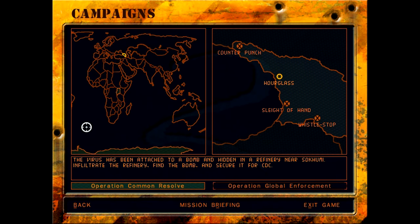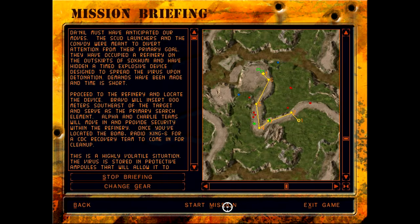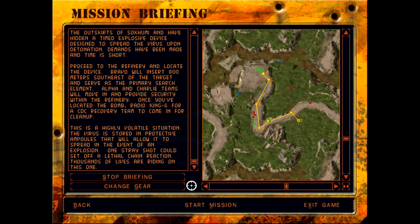The virus has been hidden in a bomb at a refinery near Sakumi. Infiltrate the refinery, find the bomb, and secure it. Daniel must have anticipated our moves — the SCUD launchers and the convoy were meant to divert attention from their primary goal. They have occupied a refinery on the outskirts of Sakumi and hidden a timed explosive device designed to spread the virus upon detonation. Demands have been made and time is short. Proceed to the refinery and locate the device.